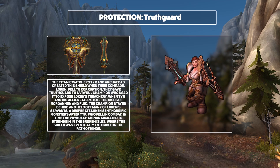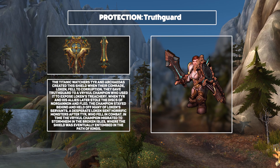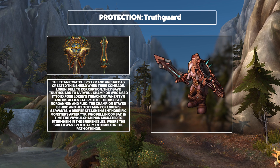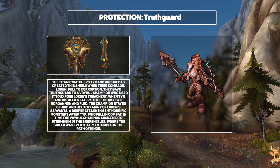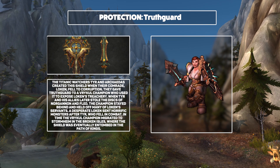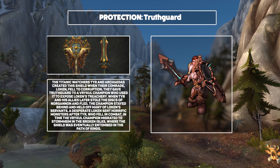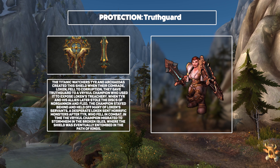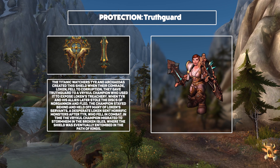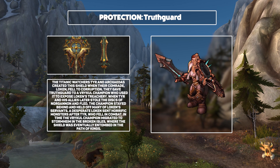Next, we have Truthguard, which is going to be used by Protection. This is an epic shield that was given to a Vrykul champion by Tyr in order to help him expose Loken. This Vrykul later migrated to Stormheim, where I presume we're going to be able to get a copy of the shield for ourselves. Given their size, shields really have the potential to look quite epic, and I think both combinations of this sword and board look brilliant, sporting very strong Titan and very strong Paladin elements that are going to look great with many mog sets.